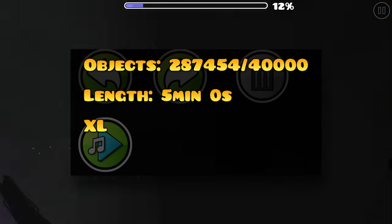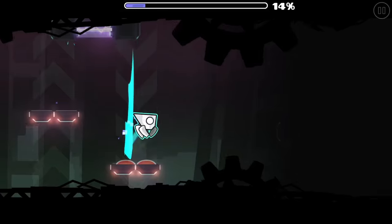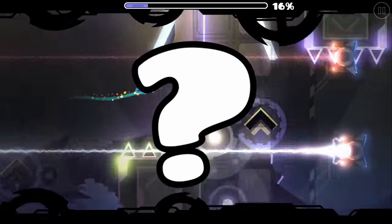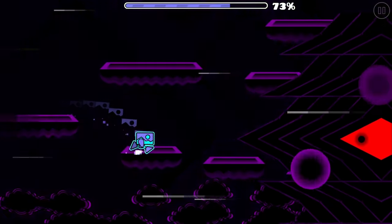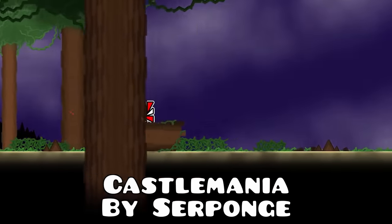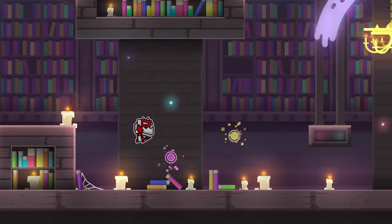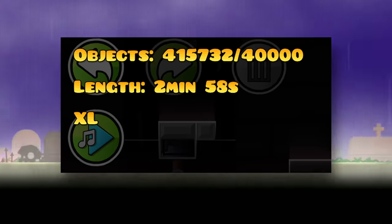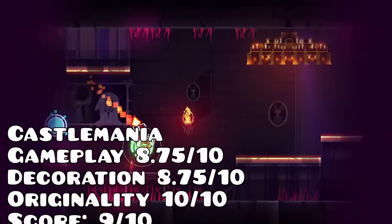Although this does mean quite a big object count — so if you want one of those mobile devices, consider yourself done for. The Eschaton seemed like it would be impossible to beat; its lowest category was an 8. That's until I found Castle Mania after hours of searching. Castle Mania features multiple paths and is very fun to explore. You'd think with so many paths the level would be extremely unoptimized, but that's completely wrong — it doesn't even lag, and the level has 400,000 objects, which is insane.